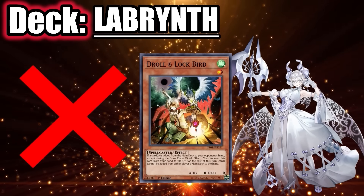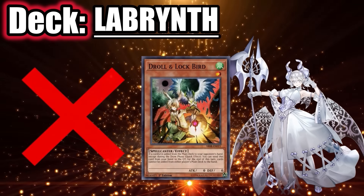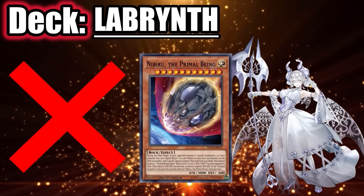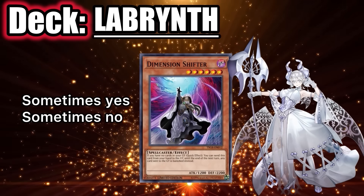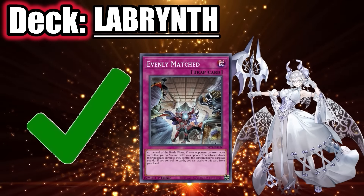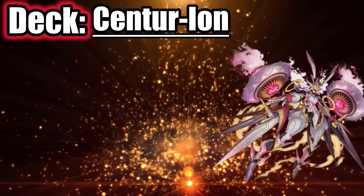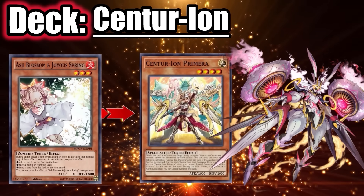The deck doesn't care about Droll — they only search once per turn anyway and the furniture monsters set cards directly from deck instead of searching. Labyrinth doesn't care about Nibiru because they almost never summon five times a turn. They can also play under Shifter sometimes because Ariana can just directly search Big Welcome. But the deck struggles a lot against Evenly Matched since they usually have no negates for it.